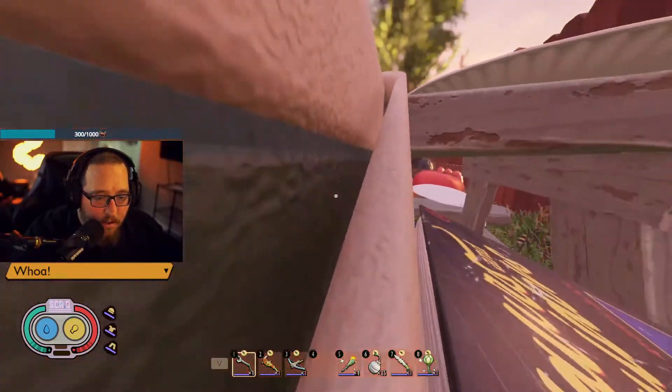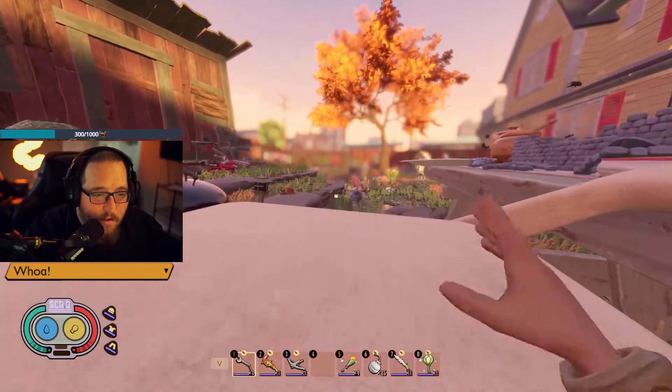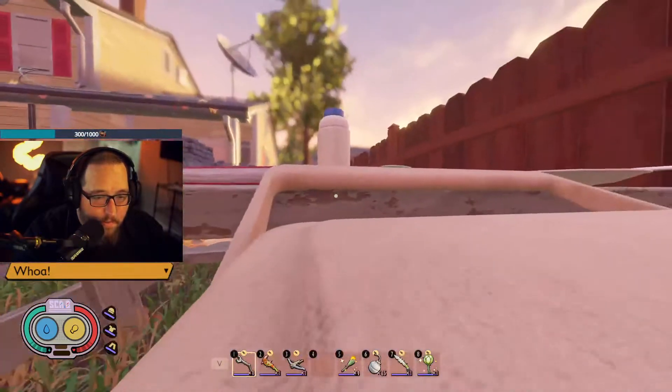You're going to climb the handlebar here. Be careful not to fall off. There is a little bit of science — it's not on my screen right now, but there's a little bit of science that spawns literally right here. I think you might have to jump off to get it, but maybe not.